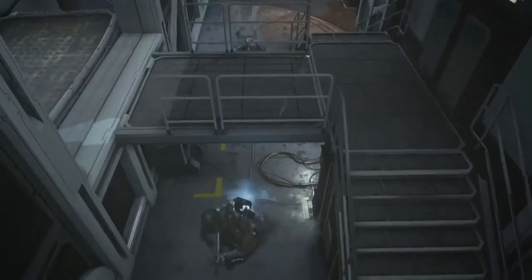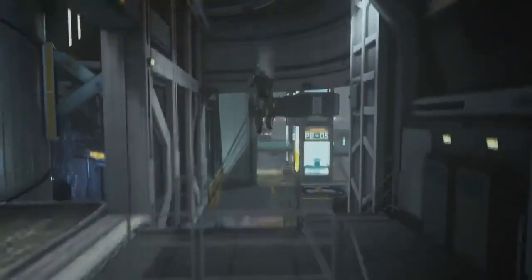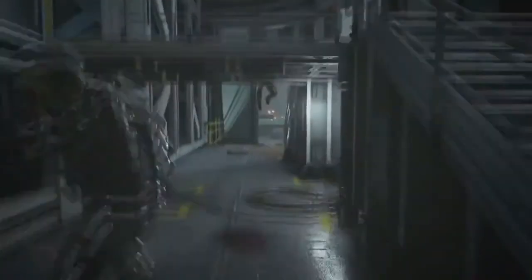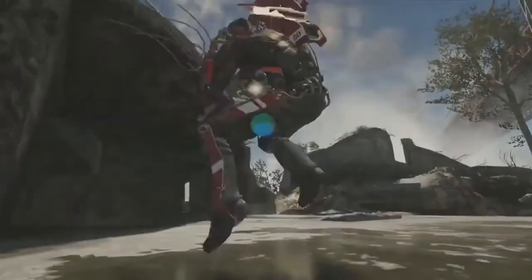Starting off, we have this guy in his exosuit using his jetpack — this is multiplayer — to jump over this little hump, turn on this guy, and shoot him. Now that is pretty sick if you ask me. And then for the second clip, this guy probably double-taps A on his controller.